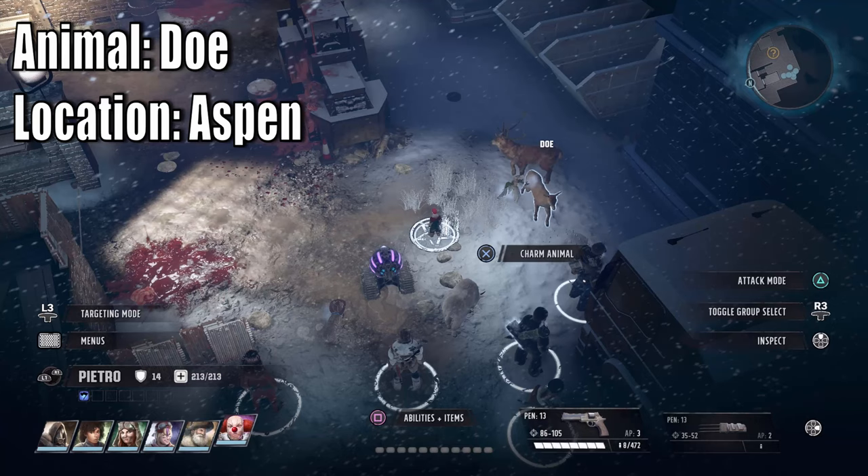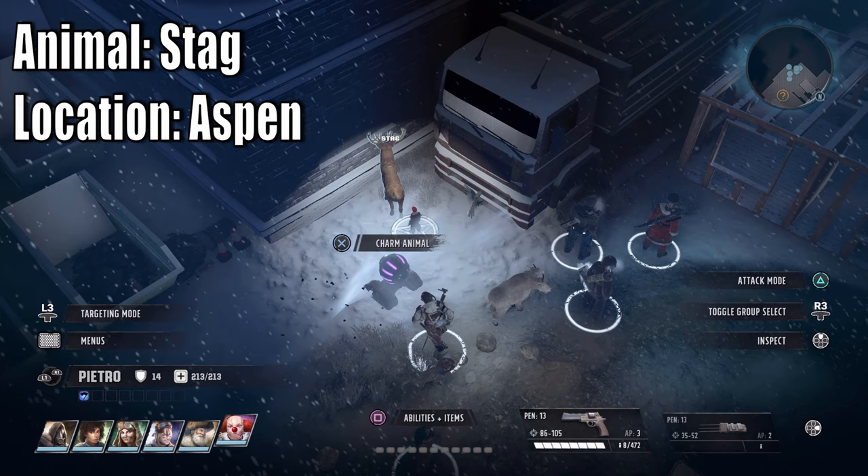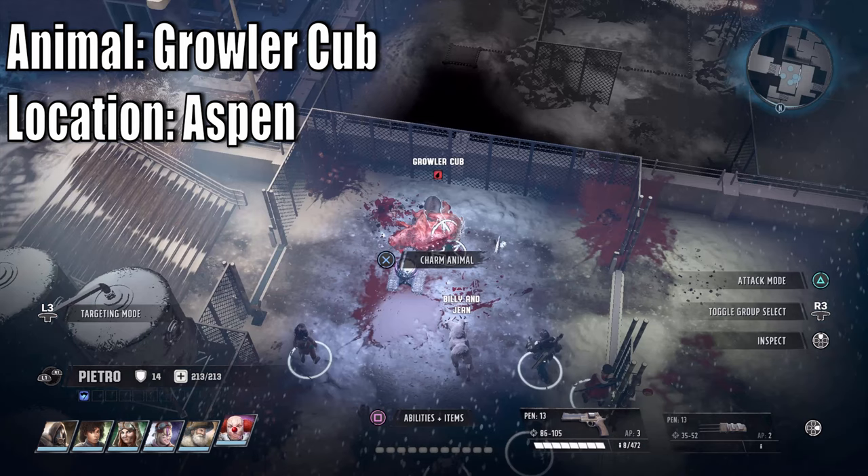For the doe, this was the best place to charm one, though you can also get one at Santa's Workshop or the Machine Commune - simply Animal Whisper it. Next to it is the stag. After the doe there is the stag at Aspen; the stag is also at the Machine Commune, but after clearing out Aspen this was the best time to get it.